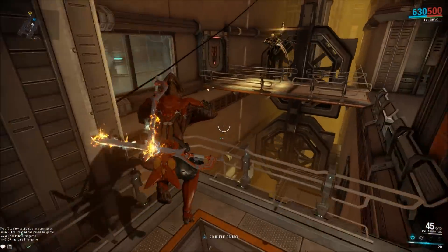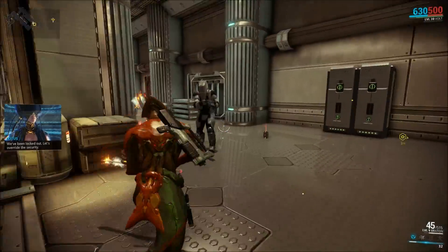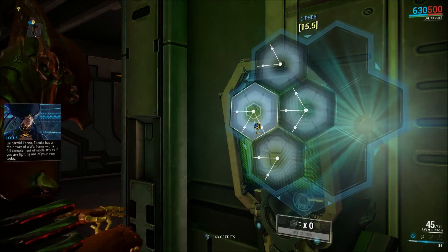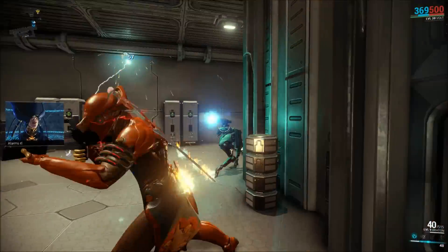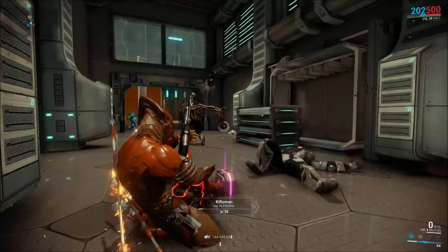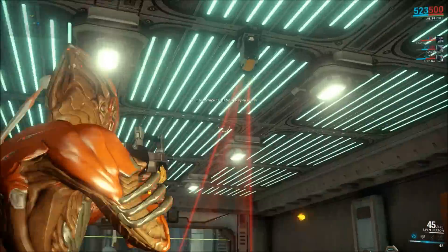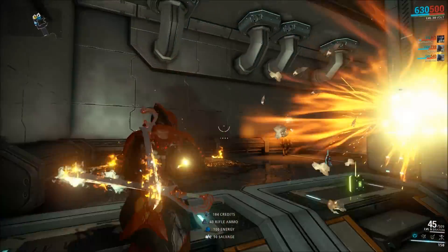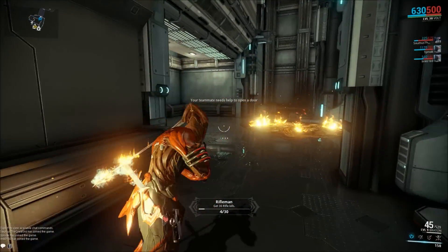Everybody's rushing ahead so I've got to catch up. I don't know how decked out the guys with me are — there's a Mesa and an Excalibur with a Galantine. They're definitely higher level than I am. Let's check mastery levels: thirteen, fifteen, and four. We've got a mixed party here.